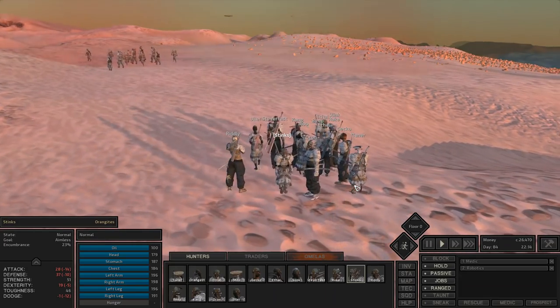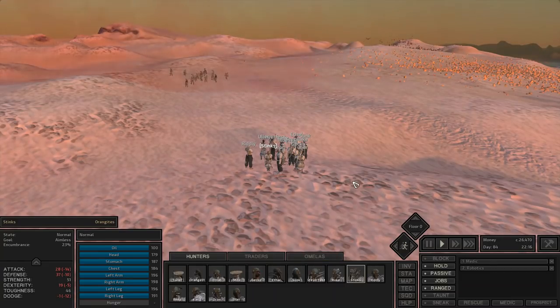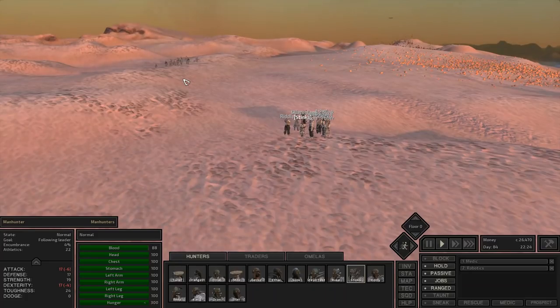Hey, Orange One here with the hunters. In this video I'm going to show you a couple different weapon types and talk about when you might use them, as well as show off some of the attacks that they have. After I've done that on this group of manhunters, I'll show you how this works with a number of different groups — I've already got some saves lined up where we've found a couple different enemy types.